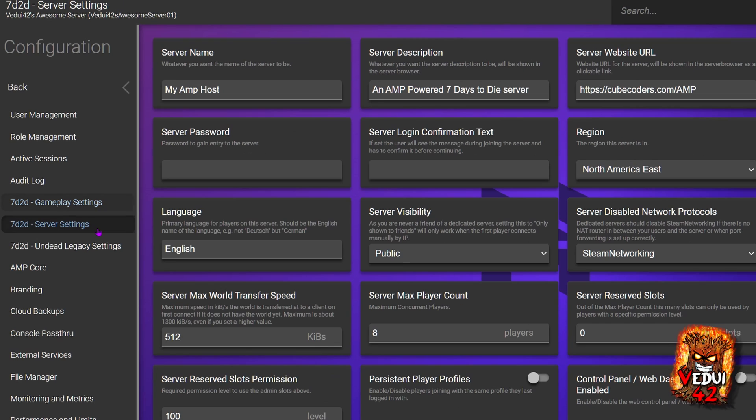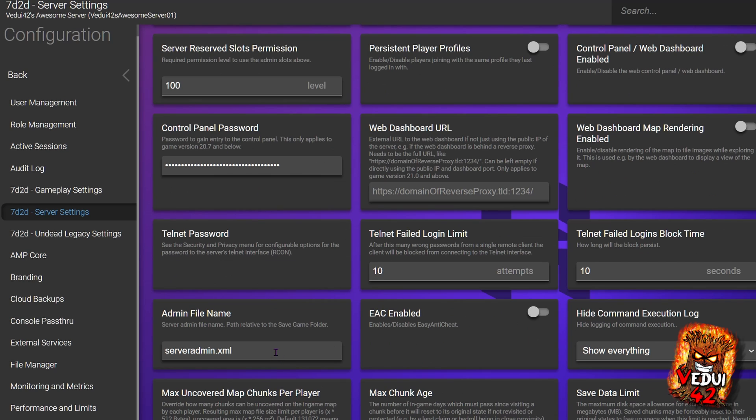We're then going to go to the actual Server Settings. This is where you set the actual name, the description, the password — which you probably want to have unless you're running an open server — the maximum number of players, and the server visibility. An important file is serveradmin.xml that I'm going to show you in a moment, where you put in yourself as a server admin.